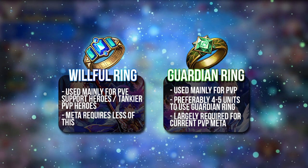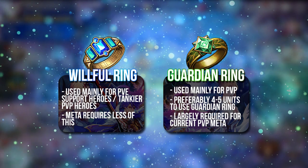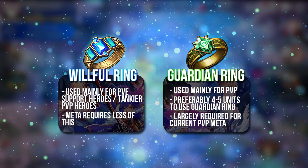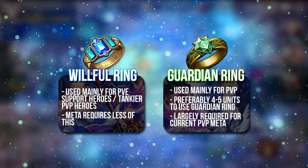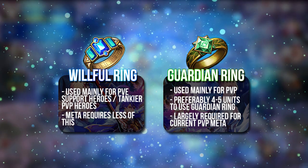So actually going for the Guardian Ring here may be the better choice. Over time, you can start to synthesize other Willful Rings for your PvE units, because it won't take that much damage in PvE anyway if you have proper PvE gear on them. So the Guardian Ring is probably the better choice.